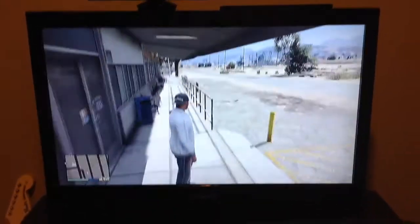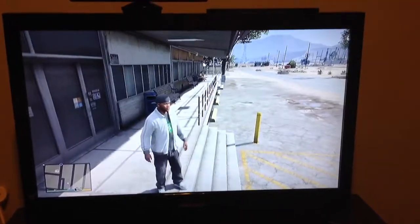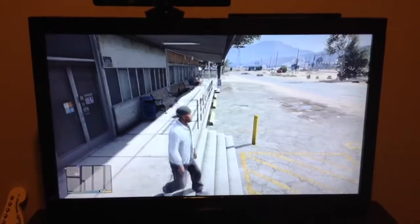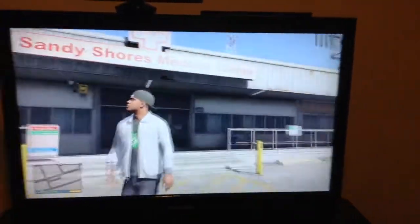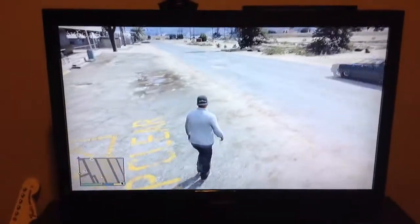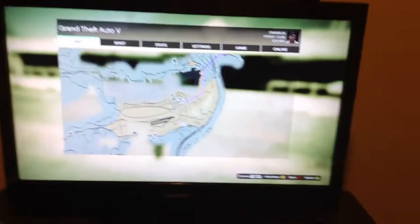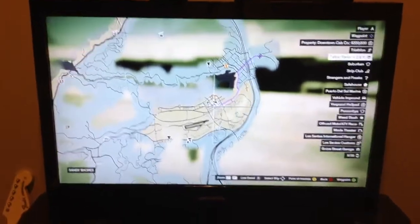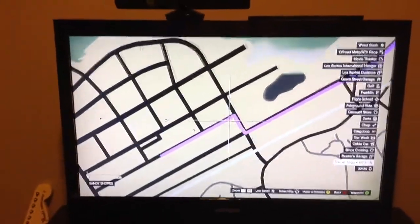What up guys, this is GTA Gamer Twins and today we are going to show you where to find the old time tractor. Right now we are located in Sandy Shores Medical Center and on the map this is right near the desert, right next to the public airport, the tattoo parlor, and the barbershop.